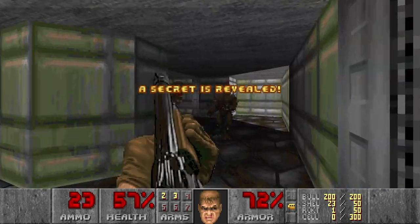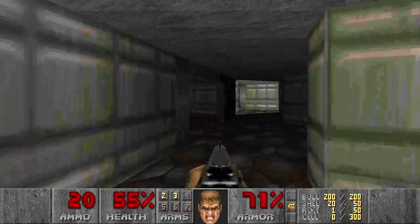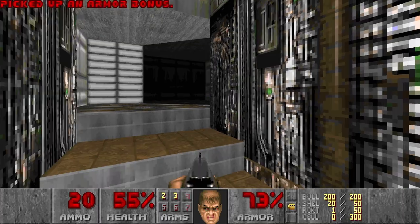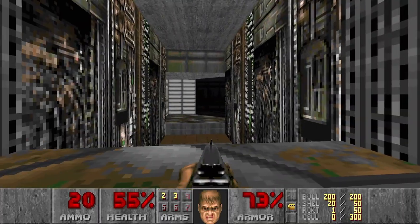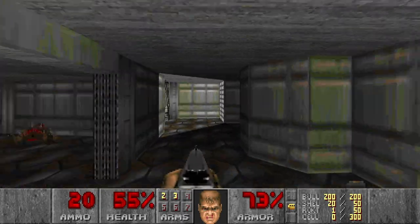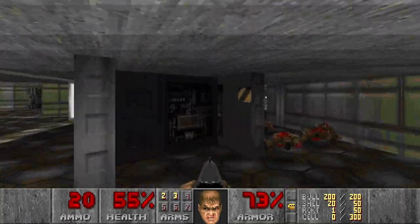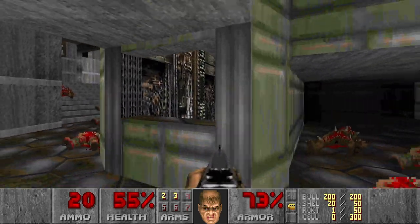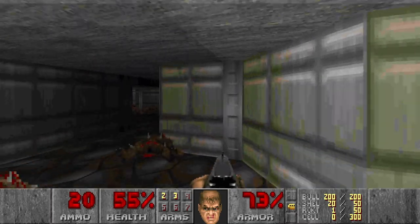This wall opens, and this is a secret. Something opened over here. That's weird — it's like a one-sided window. I see. This is like in E1M3 as well, looks similar. There was a room with a lot of hitscan.